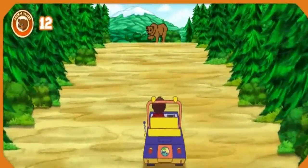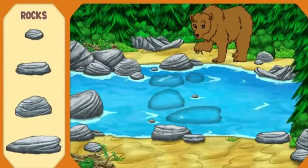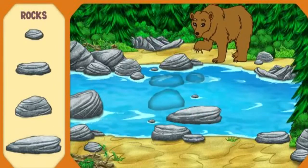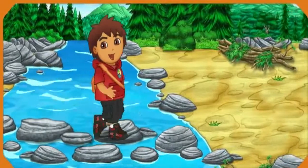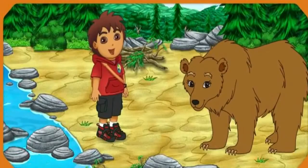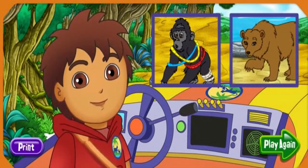There's Mommy Grizzly — she has a thorn stuck in her foot. That's why she's acting so fierce. Help me put together the stone path so we can cross the river and help Mommy Grizzly. Help me find the stone that is shaped like this one. ¡Excelente! Now help me find the stone. ¡Perfecto! Almost done! Now help me pick the stone. ¡Yeah! Help me find the stone. Great job! We made it across the river — now we can pull the thorn out of Mommy Grizzly's foot. Great job!